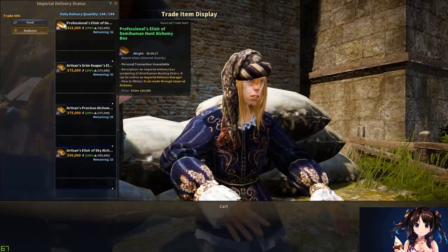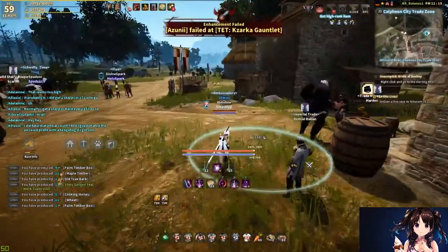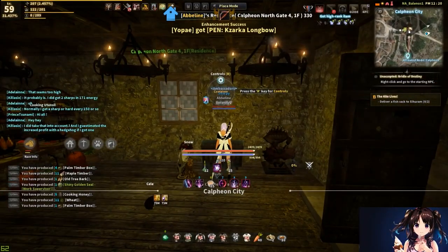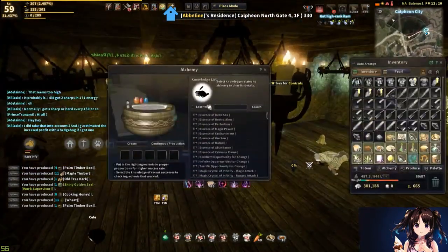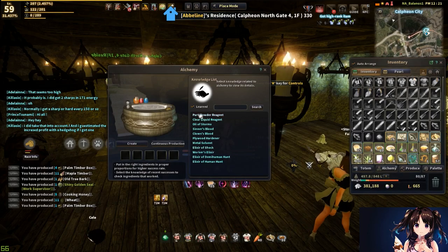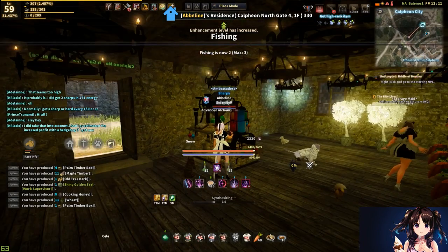I would definitely recommend making the professional elixir of demi-human hunt crates, especially if you can turn in all your crates every three hours. That's probably one of the best alchemy crates to turn in, other than golden hen elixir and a few others I might mention in a future advanced alchemy guide. Other than that, that's probably the most I can say on money tips for imperial and beginner alchemy crafting.